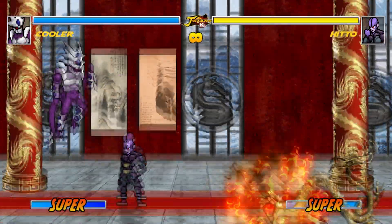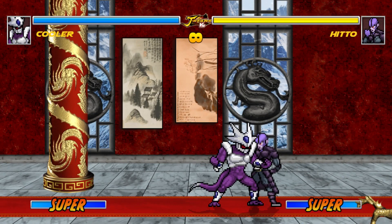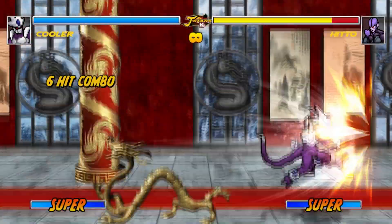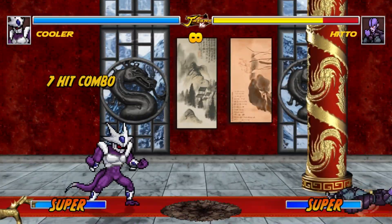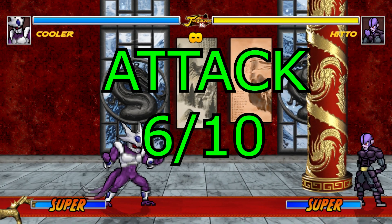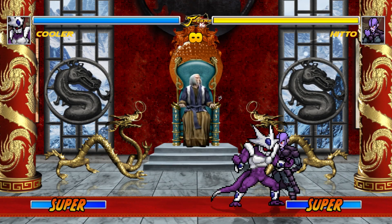And C for ki blasts. My issues for the final form also apply — the general A and B attacks are lackluster in comparison to Nightmare's previous characters. As a result, combos for the final form get a 6 out of 10.